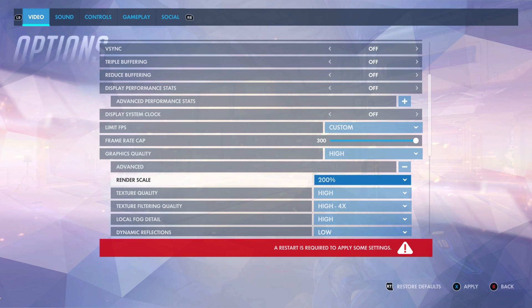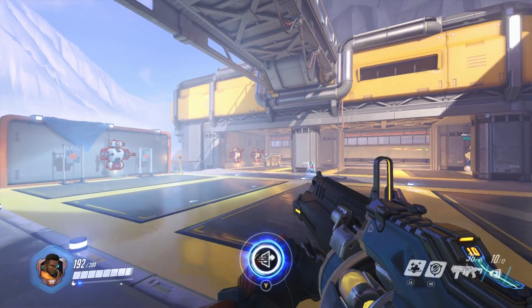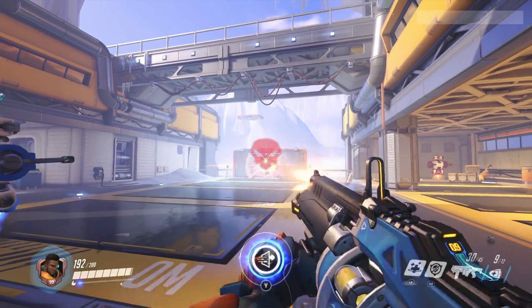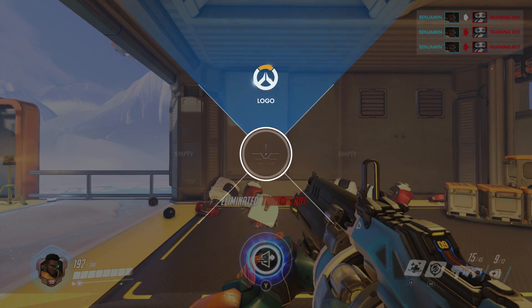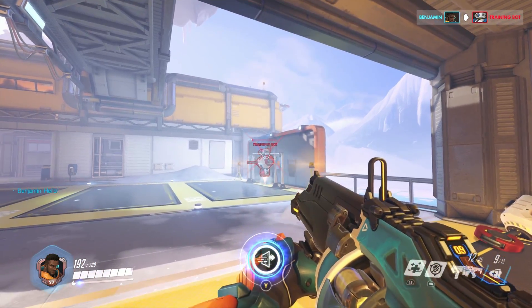The opposite of Supersampling is subsampling. Subsampling renders your game at a lower detail than your native resolution and then upscales it back. Check out our results with Overwatch — that's over 30 extra frames gained. It will look slightly blurrier, granted, but if you do need to down tune your graphics settings to play the latest games, try getting your render scale down to 75% or so. You might not even need to touch any other option.